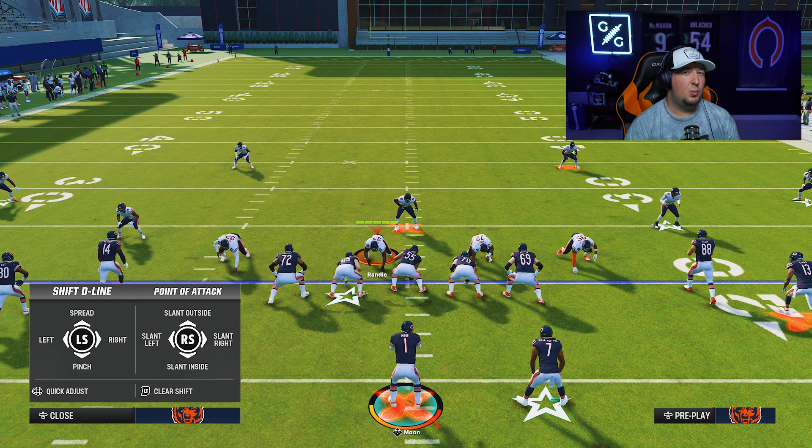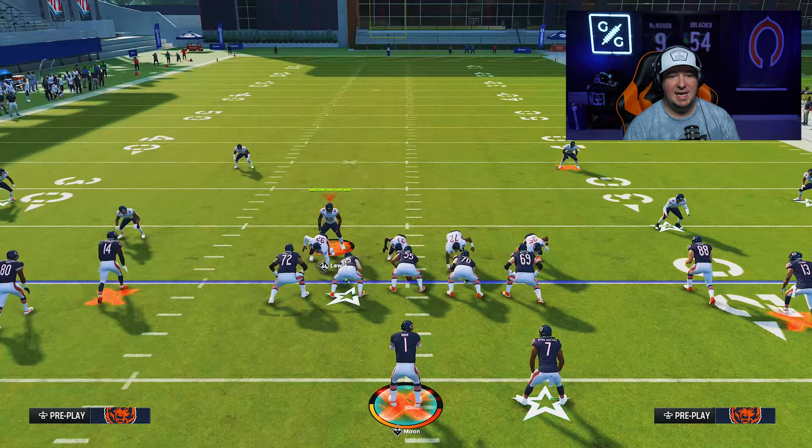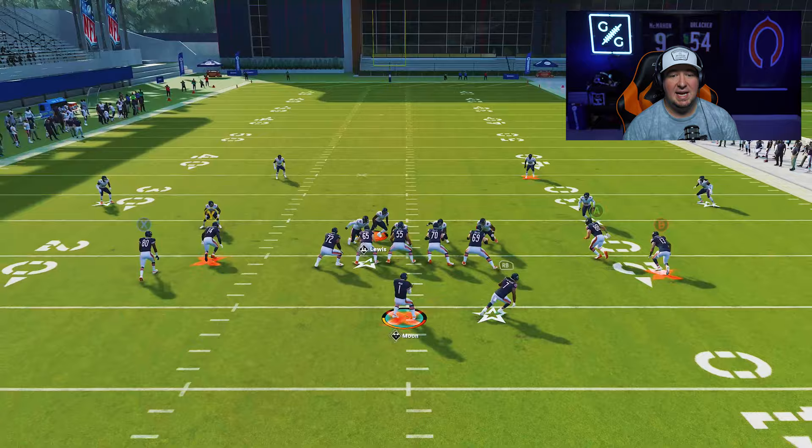One of the easiest ways to generate simple pressure out of Dyne Normal is to pinch, because it pinches your defensive line in super tight. Then come down with your user and stand over the guard or the center. If you just crash inside, these guys all pinball through the gaps and disengage super fast. You'll be able to make crazy coverage adjustments behind this — it's a super easy base pass rush that lets you get to the quarterback while doing most of your pre-snap coverage work.